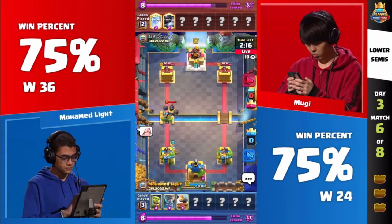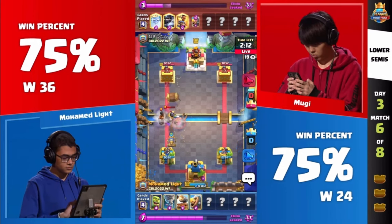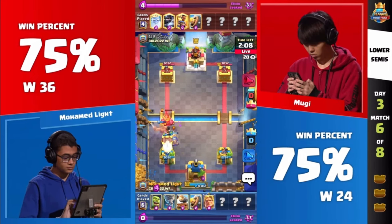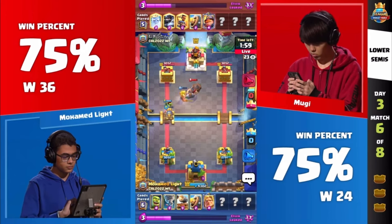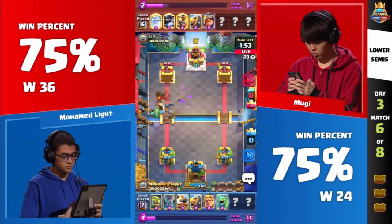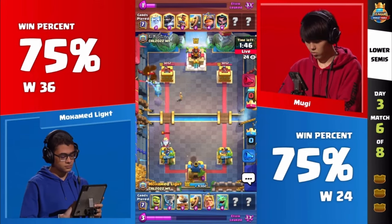It feels like maybe Ram Rider from Moogie here in game number one. We did see it from him earlier today, and there it comes — already getting very aggressive with it. MK plus Bard Barrel able to take out most of the Golden Knight, not quite though. And this is going to be a little baby counter push right here. He activates the ability — you gotta like activating that ability there just to create separation for those troops.